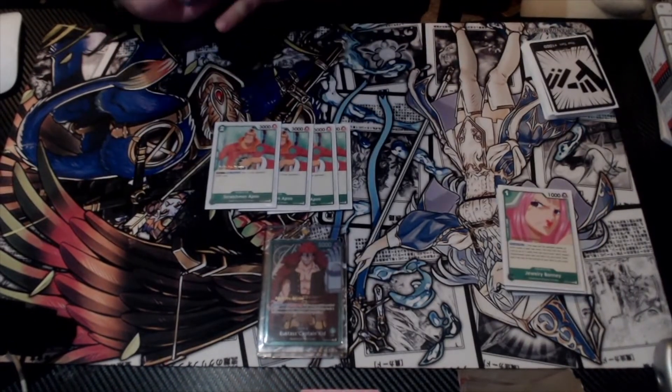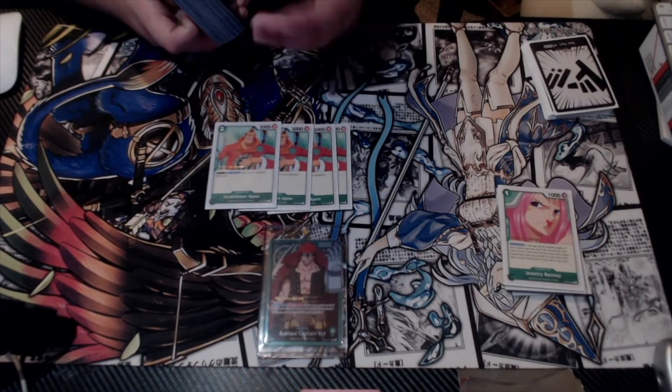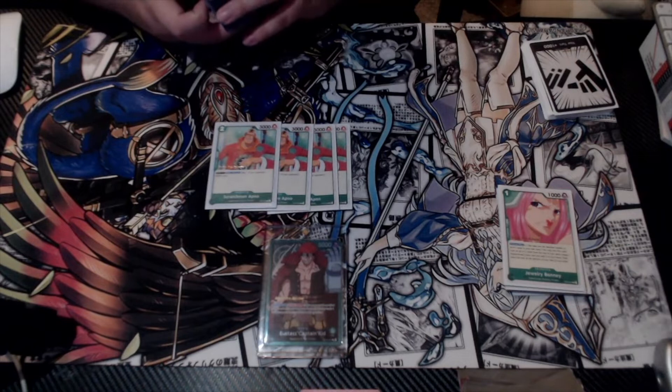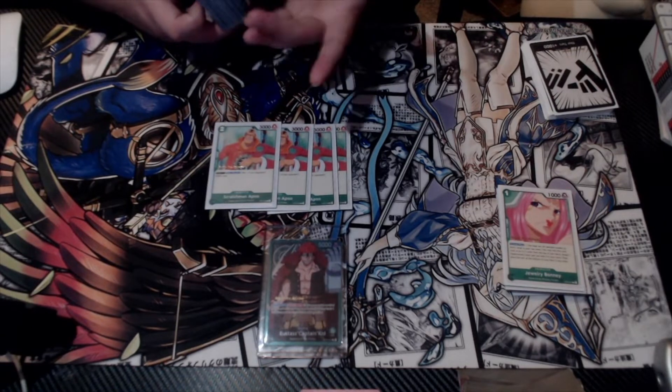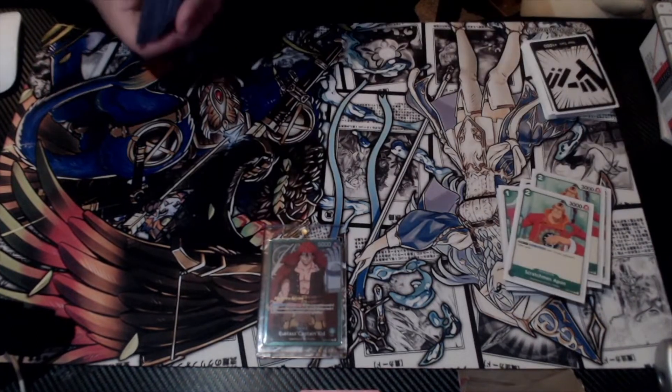Next is Scratchman Apoo — he is your 2k counter. You want to max out on your 2k counters as much as you can. You'll never really play him; he's just in your hand as a 2k counter.